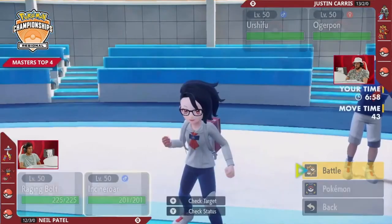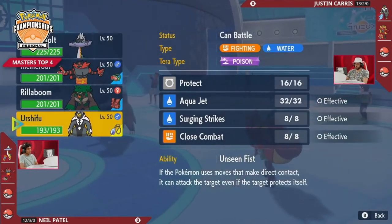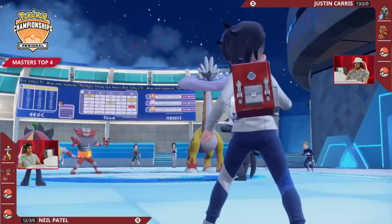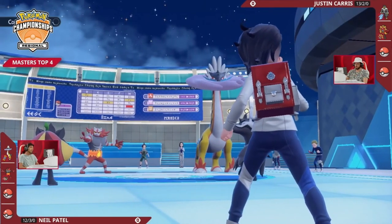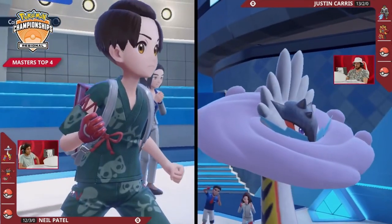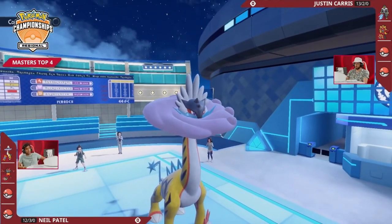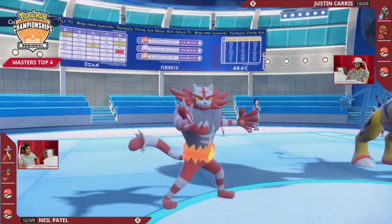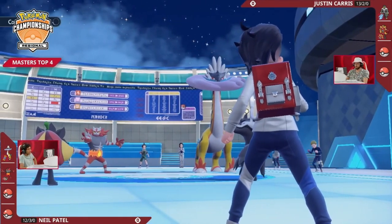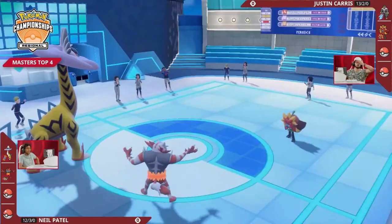When you're using this Scarf Urshifu, a lot of times you want to use U-turn to reposition and pivot your Pokemon around, but one of the few Pokemon you have a really tough time doing that into is the Thunderclap Raging Bolt. With that Protosynthesis boost from the Booster Energy boosting special attack even further, one Thunderclap will easily be enough to take out Urshifu. Raging Bolt also has the option to boost further with Calm Mind and can protect itself — this is not the Assault Vest variant we've seen do so well previously in Regulation F.